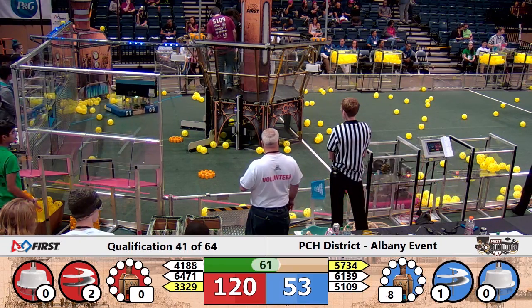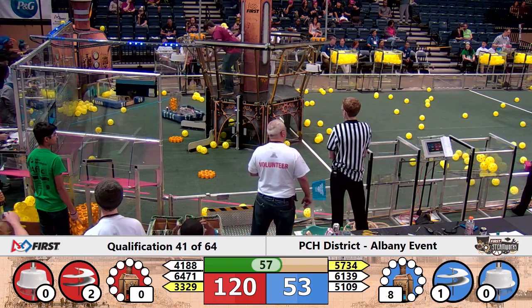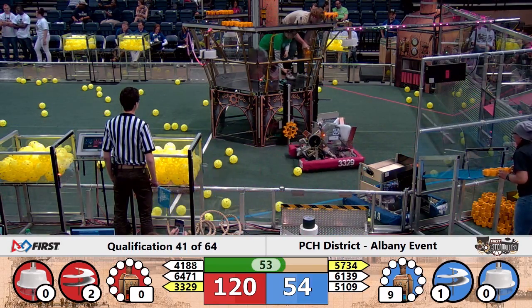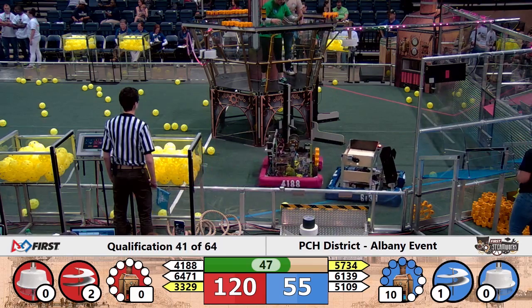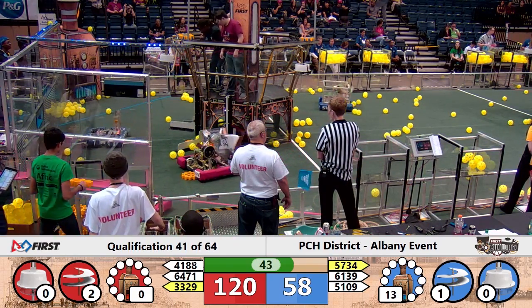4188 is now pushing the fuel elements down the field as 6139, the Thunderbots, get into position to collect the valuable gear. Two rotors turning on the Red Alliance, 40 points apiece, as they need one more gear to complete the third rotor set for another 40 points.